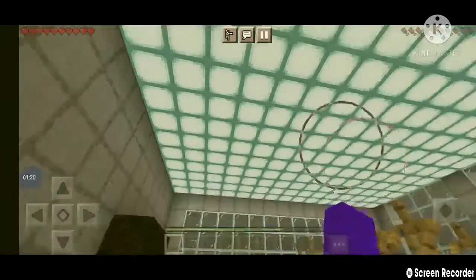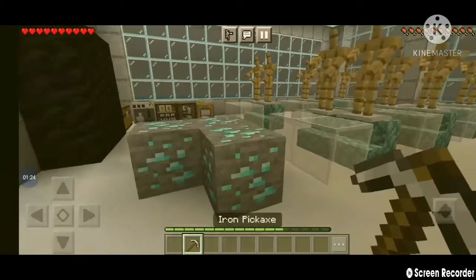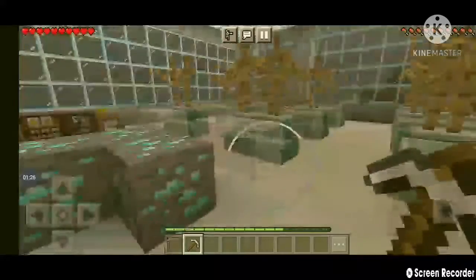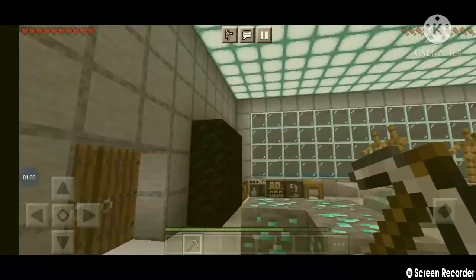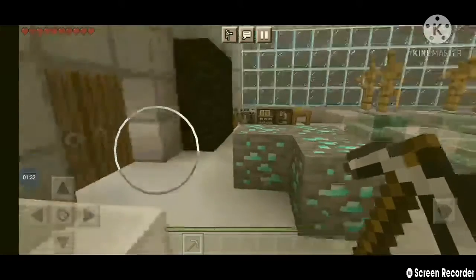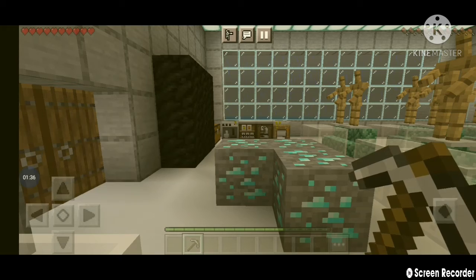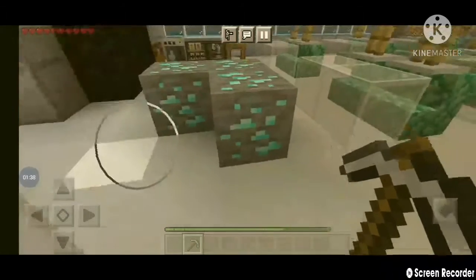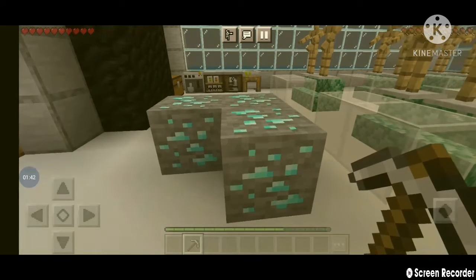You see these beautiful diamonds right here, class? Well, you mine them with an iron pickaxe. If you try with a stone or wooden pickaxe, it won't work. Any of the higher tiers — like netherite, yes that'd work; diamonds, yes it'd work; gold, yes it'd work, though gold isn't very useful, it breaks easily. Iron works too. Just stone and wooden don't.